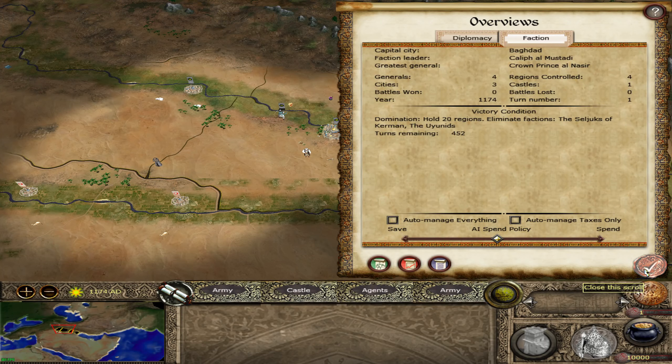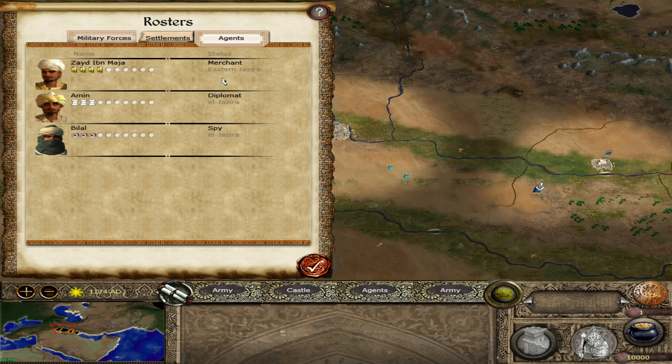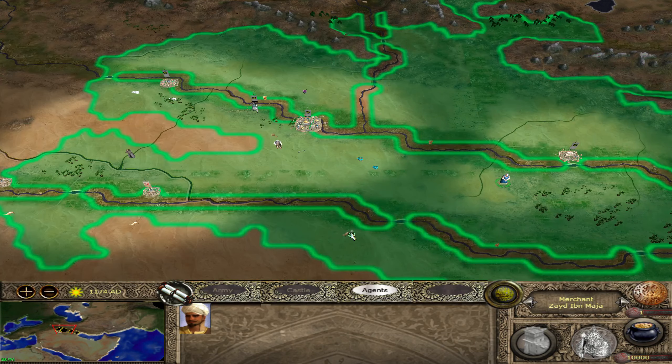We've got a merchant — and if you've seen my other campaigns, you'll know how spectacular merchants are in this mod. It's enough to change the mind of Legend of Total War. We also have a diplomat and a spy. We're getting 610 off the bat, 66, 66, 374 — those are awesome right from the start, though merchants do cost about a thousand to recruit.